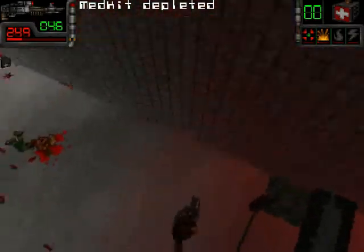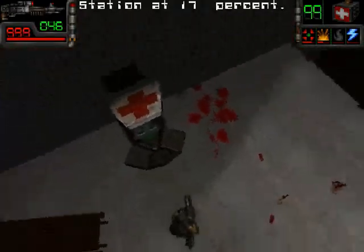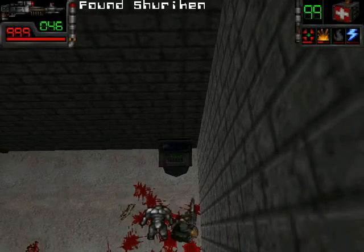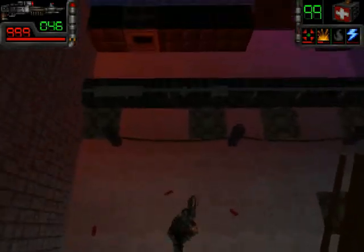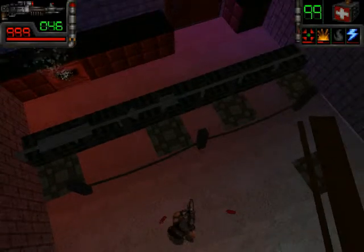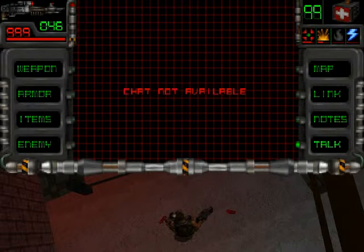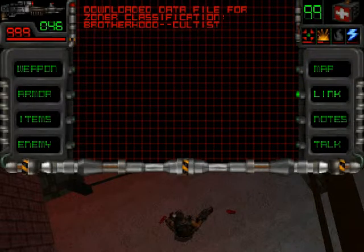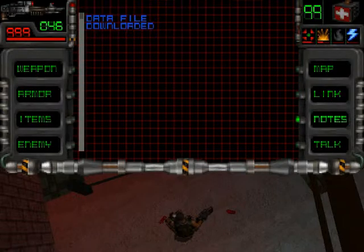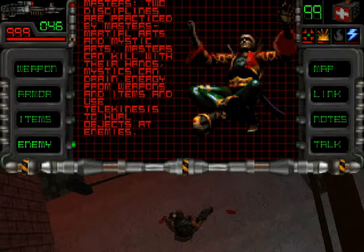There's a map we can download — we downloaded some file. There's a new area which we can explore. A new enemy... some information about the new enemy.